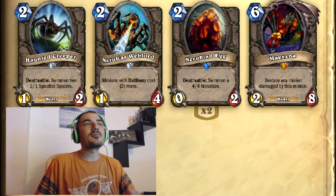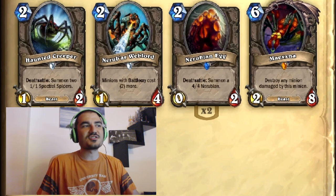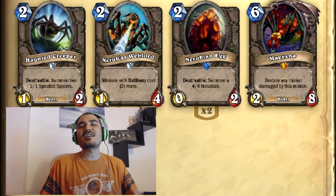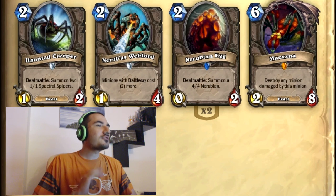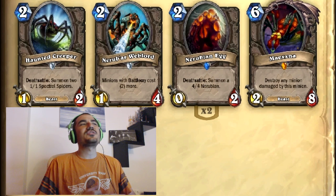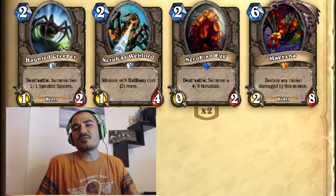Nerubar Weblord has been pretty good in Arena. A lot of people play double-effect cards — creatures that do a Battlecry — which is the most popular way to draft Arena. You do get Yetis and Boulderfist Ogres in between, but the majority of Arena minions do have Battlecries and you can get some wins off this card. However, I don't recommend it in a class that can't deal one damage with their Hero Power, because if you're playing Shaman and they play a 3/2 Mage, the Mage just kills it with a ping and you're pretty screwed.